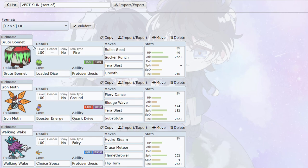So now we have Terra Blast Fire on the Brute Bonnet. It's been so long since I've used a Brute Bonnet. We got Growth to set up in the sun. Bullet Seed with the loaded dice is a good Grass STAB, Sucker Punch for the Dark STAB priority, and Terra Blast Fire to get the sun boost. I think that's pretty good coverage.